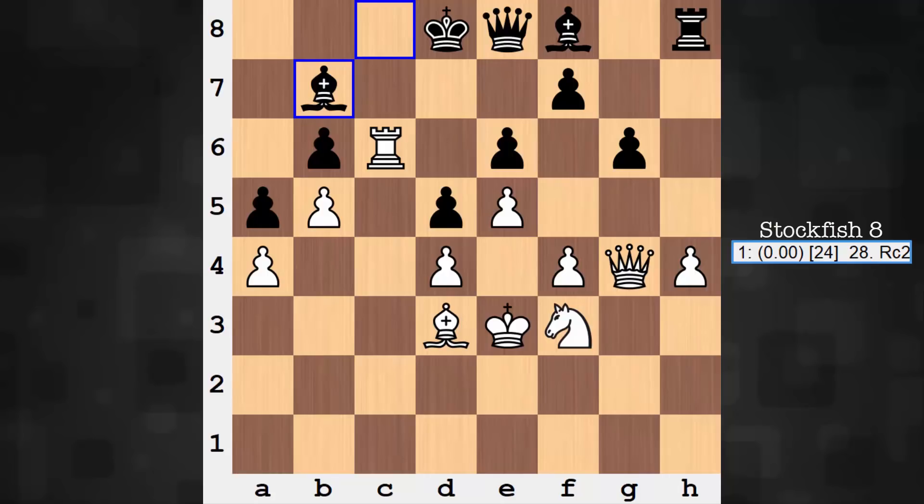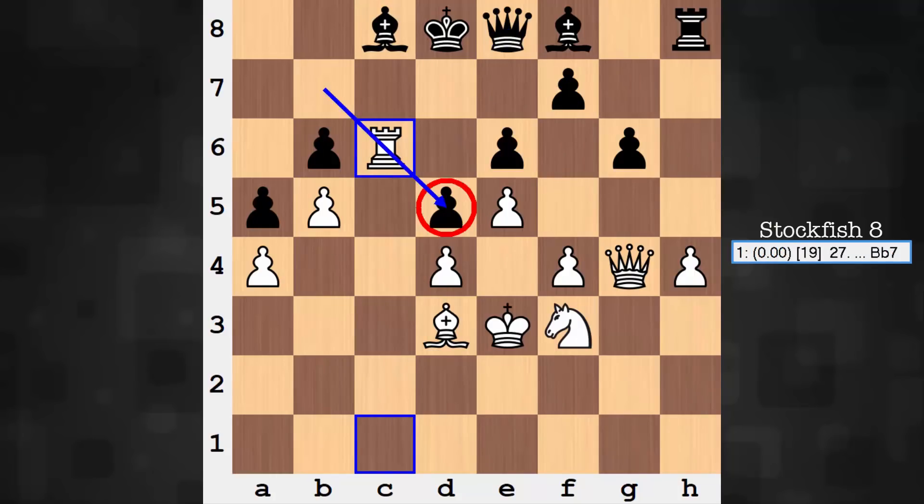Most would view Bishop b7 as developing — going from the 8th rank to the 7th rank — but it's actually an underdeveloping move, there's nothing going on here. This bishop's future would have to be some kind of zigzag toward the kingside, and I just don't see how that pans out. When he's on b7, he's staring at the b5 pawn — there's no good future for him.